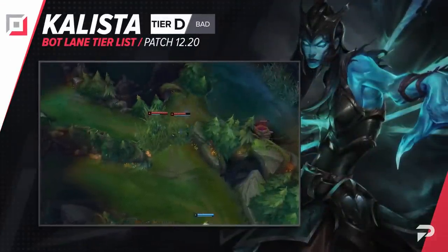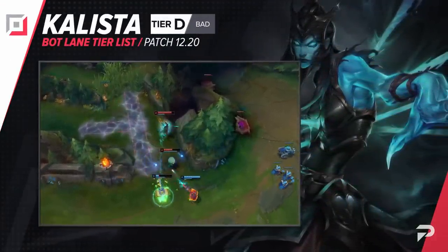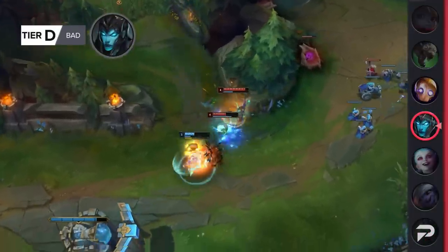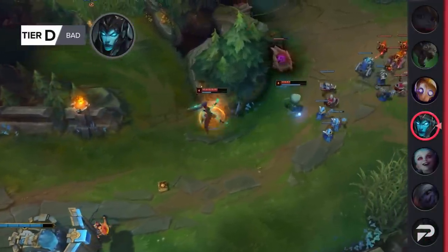Kalista gets dropped all the way to the D tier. There's just really no way to justify picking her — even if you're duoing and playing with a partner that plays kill lane supports, just pick something like Tristana or Jinx and you'll get way more consistent results.